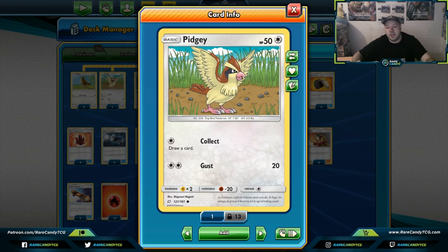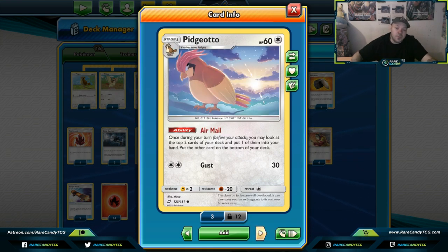There have been countless games where I'll use Collect for one turn and get a game-changing card. Pidgeotto is going to be the main draw engine of the deck. I've thought about running other things like the new Sawsbuck, but Pidgeotto is best because it works with Professor Elm's Lecture. As long as Elm's Lecture is in format, Pidgeotto is probably not going to have a better companion — it's drawing cards without discarding, looking at the top two and grabbing what you need each turn.